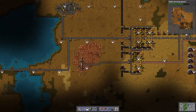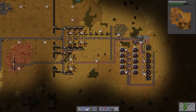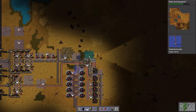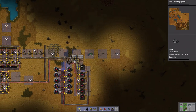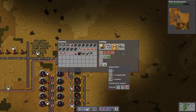I might want to do a little bit more copper — we'll see. Green science does require a lot of copper, so we're definitely going to need that down the track. For green science, we're going to need transport belts and inserters.